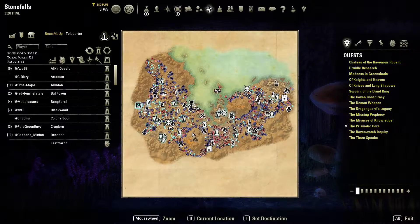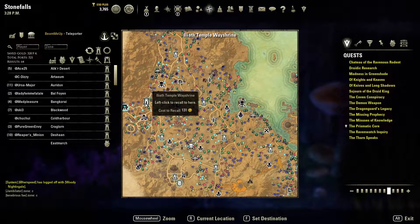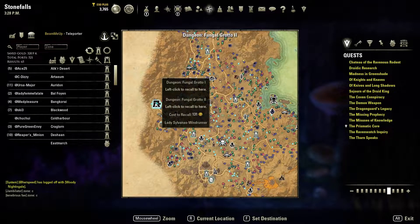Once again, you will go to Stonefalls — the Temple Path right here. Illith Temple wayshrine — you'll come over here to Fungal Grotto 1, FG1 if you prefer.